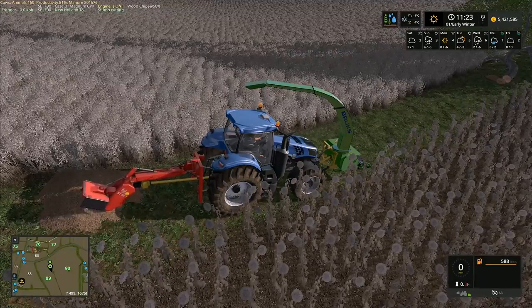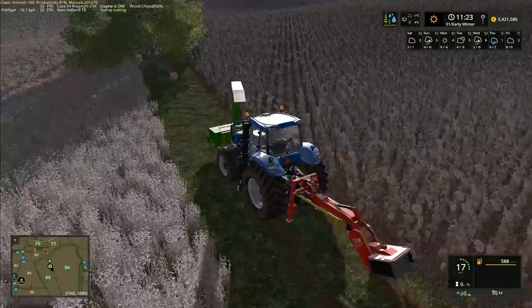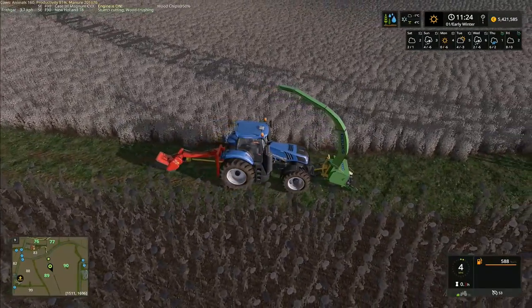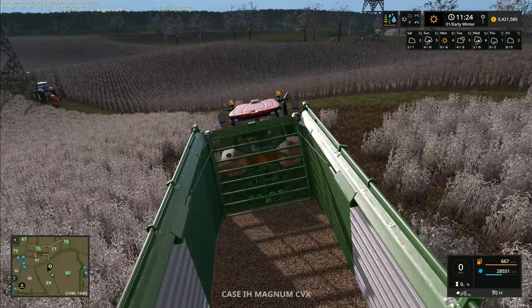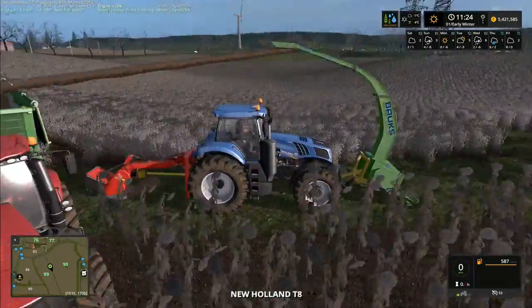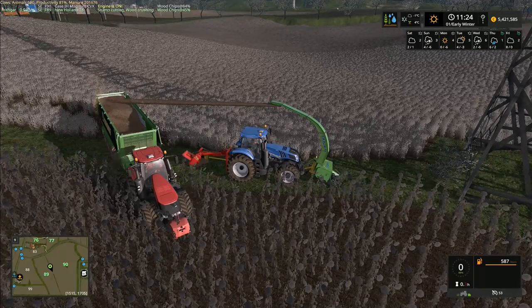That one isn't grinding — it's not removing. But if I back up a little bit, there we go, it's finally gone. That was a lot of wood chips out of that one. So I move forward, select the front, lower it down and start it up. Then I bring that one over and drive it through there, coming up a little bit. I stop for a second, go to the Case and bring it up behind so it starts loading chips straight into the trailer. I park it there — yes, that's perfect.